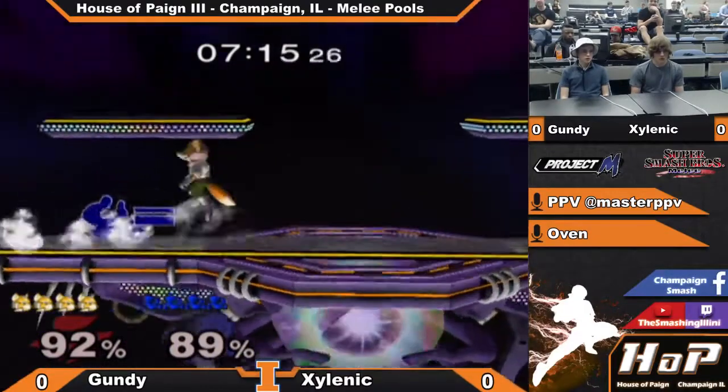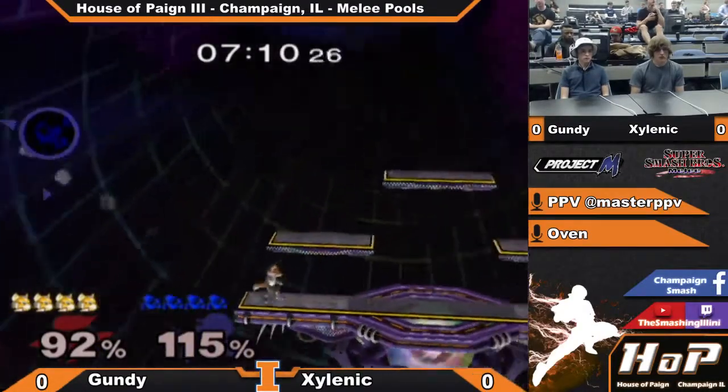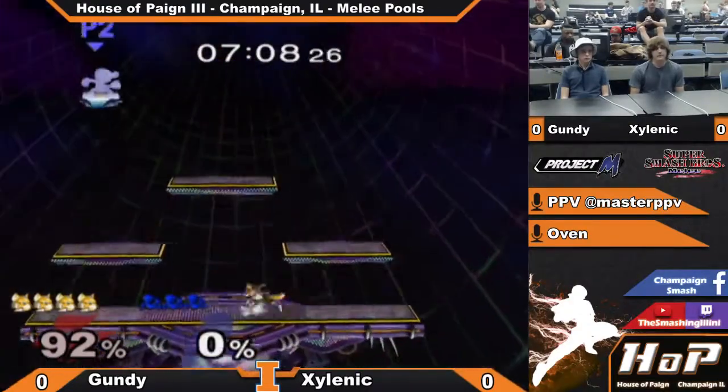Fox getting out of down tilt. Look at those jumps. And his throws — they're basically impossible to figure out which one they're doing, you know?